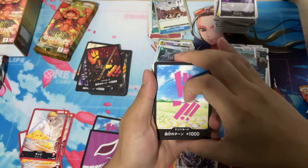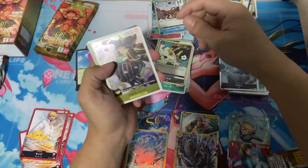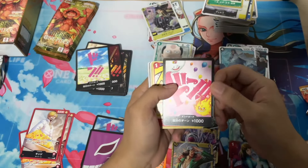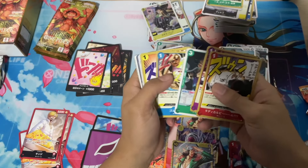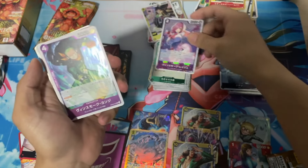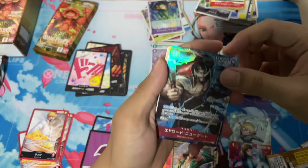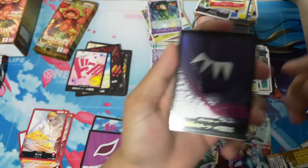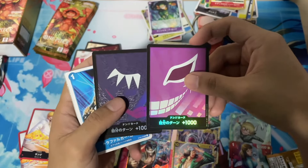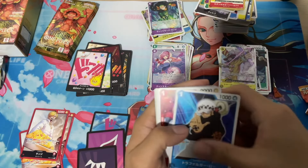Next three packs — we have the Rebecca Dawn. Shockwave Jolly Roger Foil. And we got our first hit of the box, which is the Kuzan Secret Rare. That is Big Mom's Dawn. Reiju Jolly Roger Foil — the alternate art is going for about 2,500 yen at the moment. And we got our second hit of the box, which is Edward Newgate — really good art. I'm happy to get this as well as the Corazon Dawn, or Rosinante Dawn, to go along with our Duffy Dawn. They match really well. I might use these Dawns if I'm using the Corazon Leader.